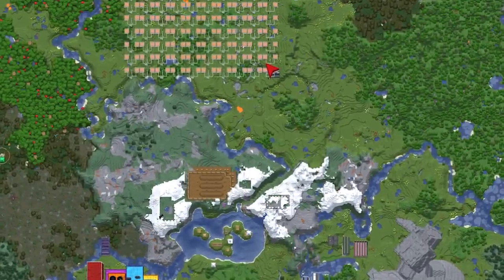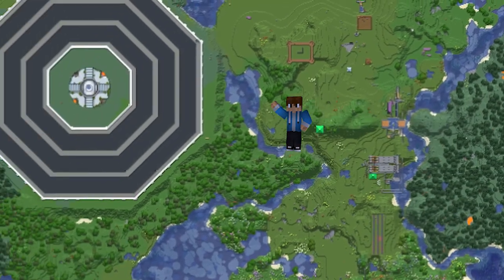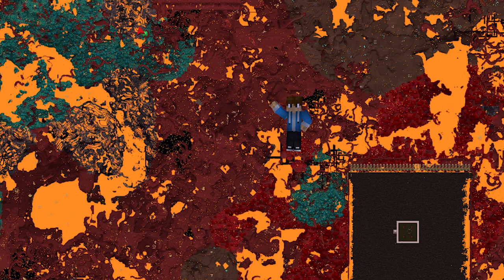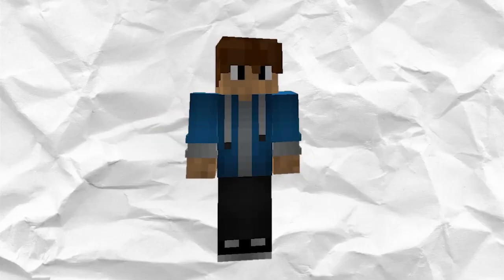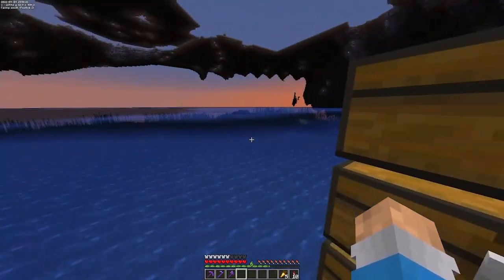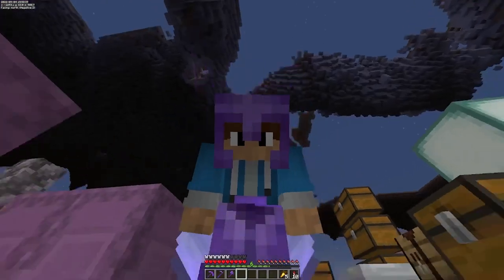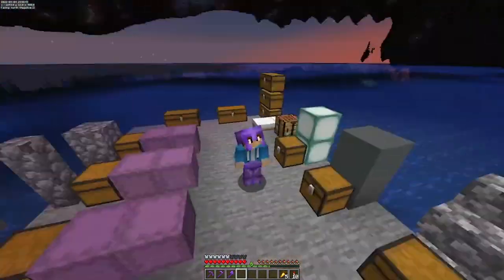I just realized something — all of our resources are in a bunch of different areas around the world. We have some here, some at the super smelter, some with the storage system, some with the farming area, some with the nether, and even some at the mesa. So I'm going to need to transport all of those items back into Hogwarts. I'll be back when that's done. Sweet, all of the items have been transported. We're going to have to start building underwater for the Chamber of Secrets. This is going to be a pain, but I'm in college now with nothing else better to do, so let's get started.